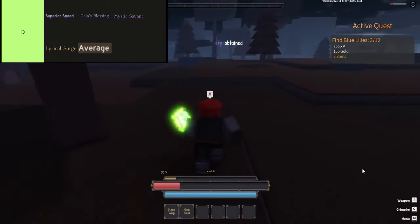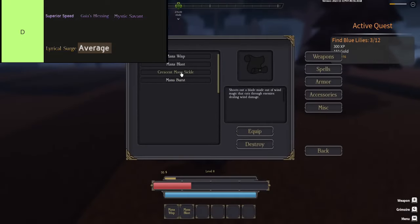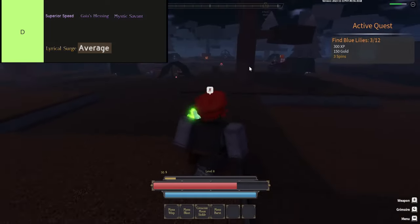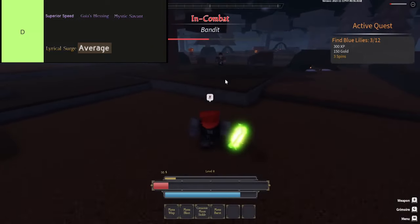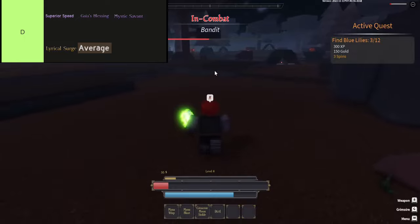Then there's Mystic Savant, which is supposed to help you save mana, but it comes with no real damage buff — it's like saving up for a rainy day but realizing you still can't afford an umbrella. And Lyrical Surge gives you a tiny 5% damage boost and damage reduction for your party every 70 seconds — the game throws you a tiny bone and snatches it back. Finally, there's Average: no buffs, no debuffs, just pure mediocrity. It's like getting plain vanilla ice cream when you were really hoping for sprinkles and a cherry on top.